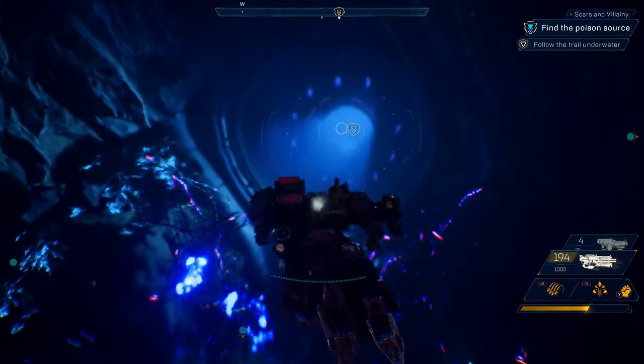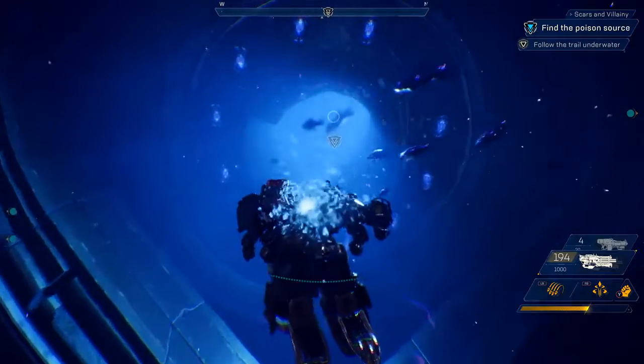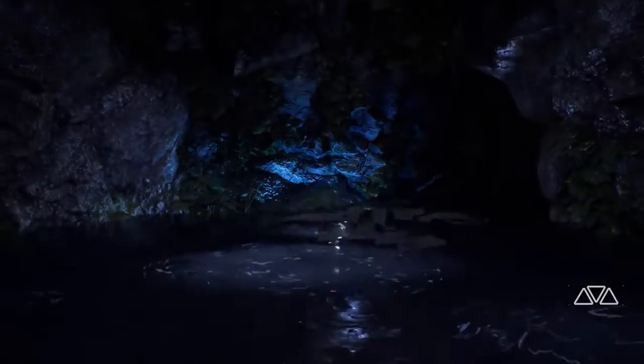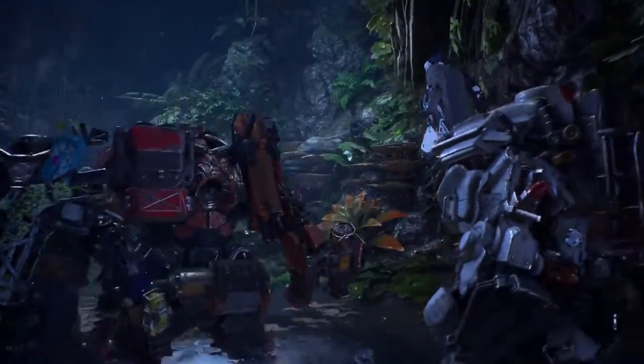Emergent world events just like the Titan can happen throughout the world of Anthem — and it's a really important point, because every time you go out and explore the world, you'll have a totally different experience that yields different rewards. Traversal plays a really important role in Anthem. As you run, fly, and swim through, above, and below the world, you can discover some pretty amazing things. Right now, our squad just discovered the secret underwater entrance to the Scar Stronghold.